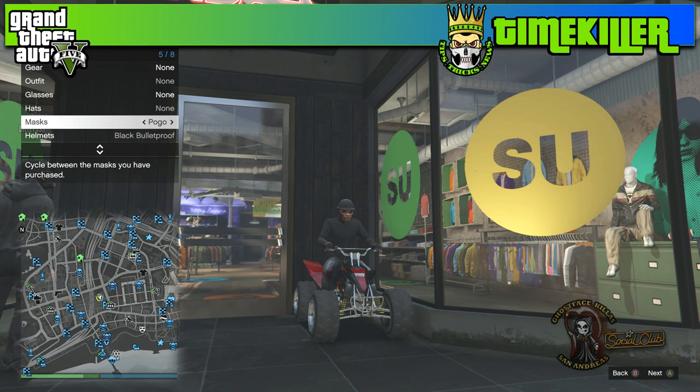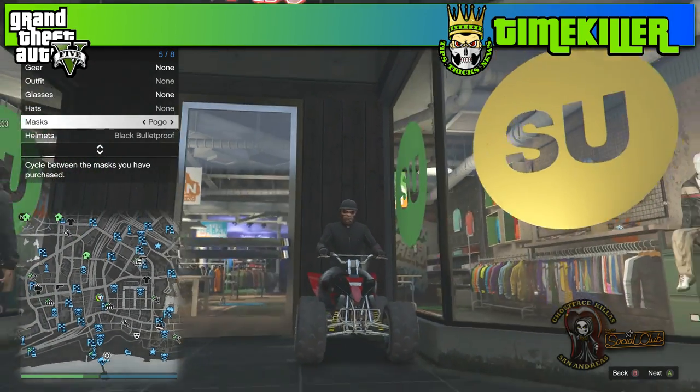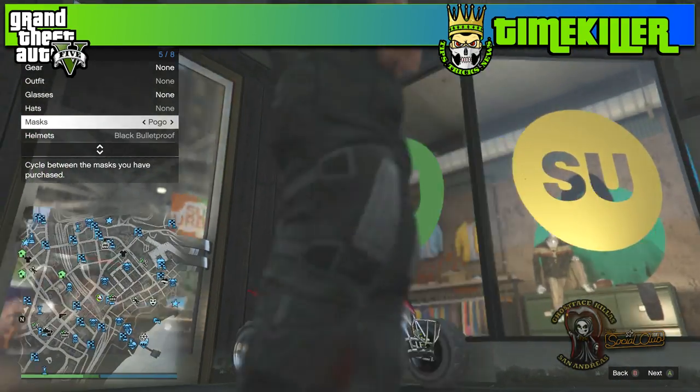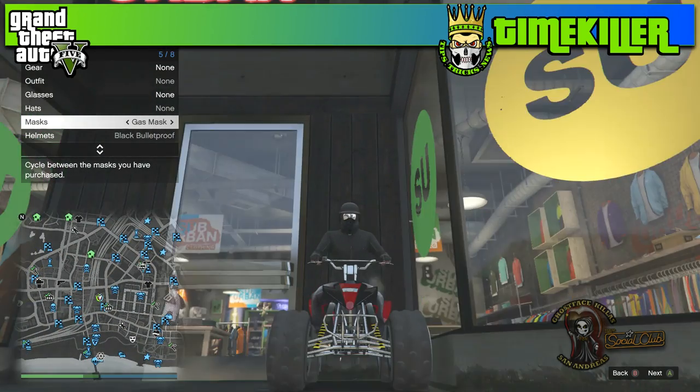The last subscriber also threw out a good point — he wanted to remind everybody that this is actually a good glitch to use if you're trying to wear a mask in a bulletproof helmet and your mask happens to be buried pretty deep in your mask selection. So if you've been wanting to rock the bulletproof helmet with a regular mask, you can use this glitch to do that. It doesn't matter how many masks you have — you'll be able to pull off the look by simply saving an outfit with the mask you want and using all the previous steps.